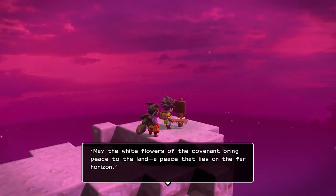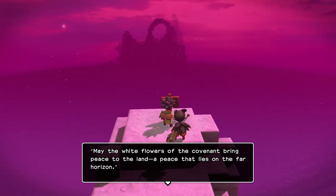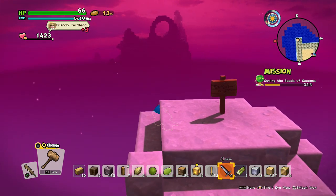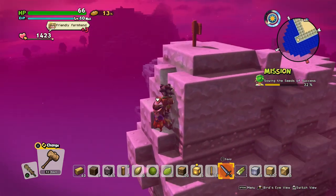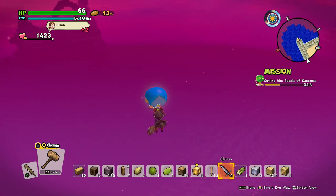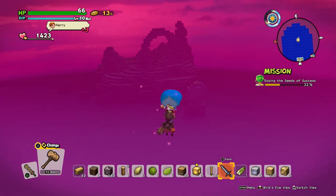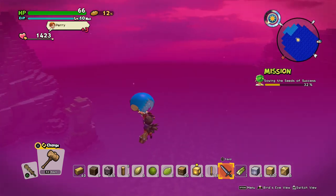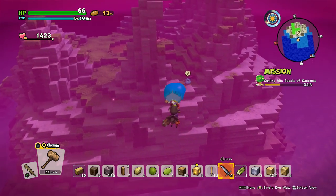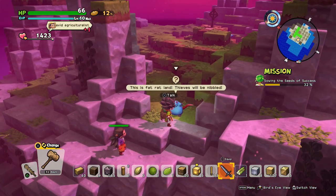We read a sign: 'May the white flowers of the Covenant bring peace to the land — a peace that lies on the far horizon.' Then we get a running start and glide over the gap. We get a lot of hang time with the windbreaker. And there's a fat rat! It sees the Elder. This is fat rat land — 'The thieves will be nibbled.'